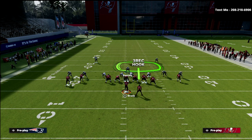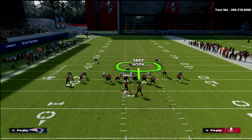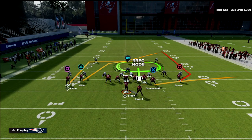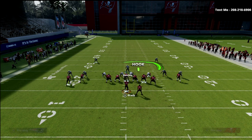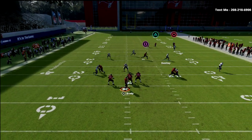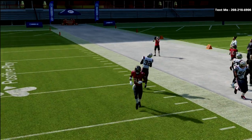From experience, if we get a crossing route from 81, we pretty much have to take that in man coverage. If we get a crossing route from left to right, we can feel free to pass that off if we have to. At the snap, it's PA cross — one of the better plays in the game. We just open up, and the coverage itself will basically take care of that concept. As you can see, we're able to take care of that play.